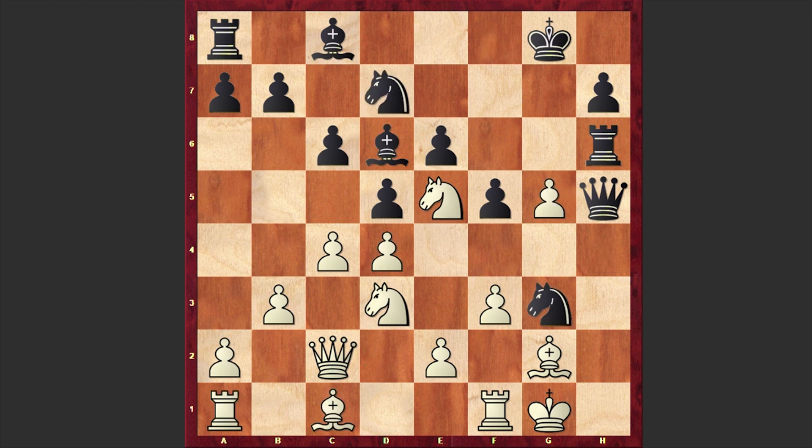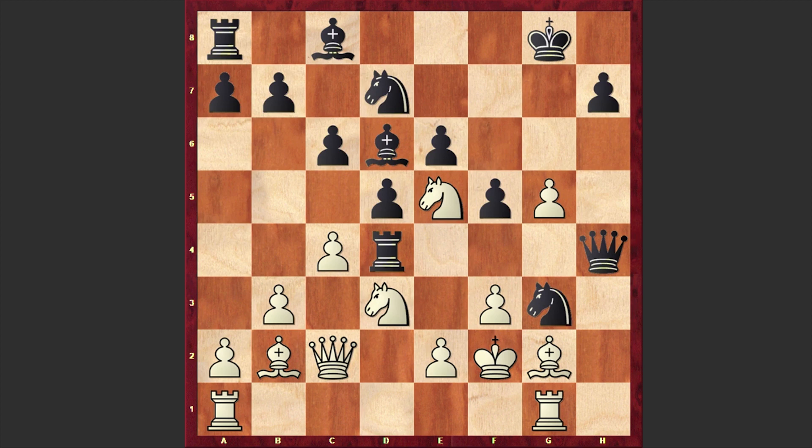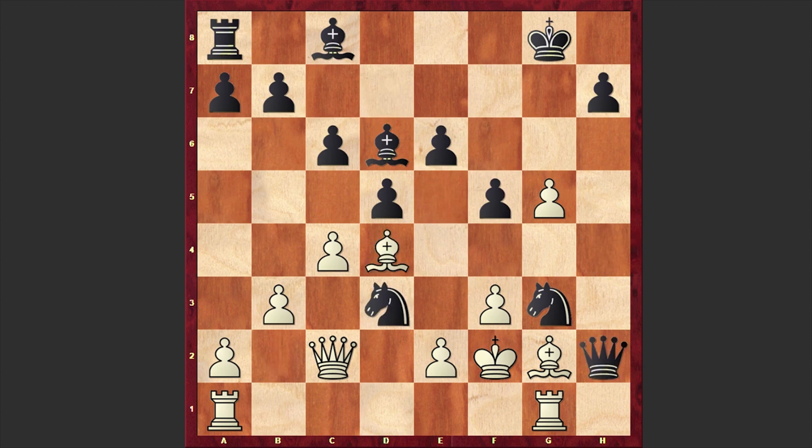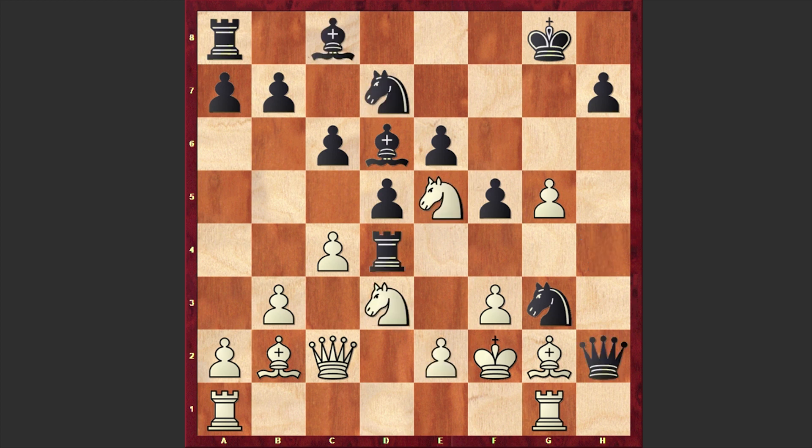But in our game after Ng3 we have hxg5, and there it goes — Qh2 check is on the board. Kf2, and this time we have Rh4, Rg1 and Rxd4. Black pieces have very dominant positions and all this looks very scary. Bb2 and Qh4 — although capturing on e5 and sacrificing the rook could have given black better chances. If Bb2 then Bd7, yes this could give black better chances, but in our game after Bb2 we have Qh4, which is also strong but not as strong as Nxe5.